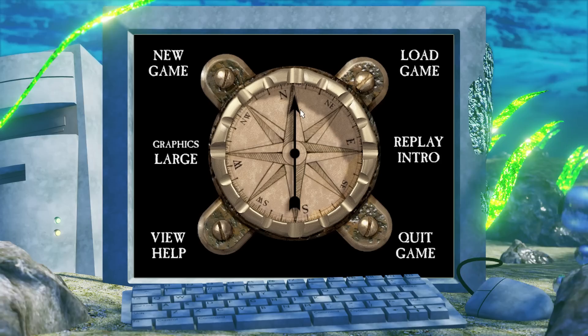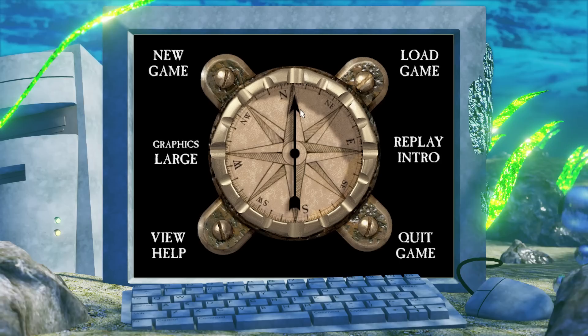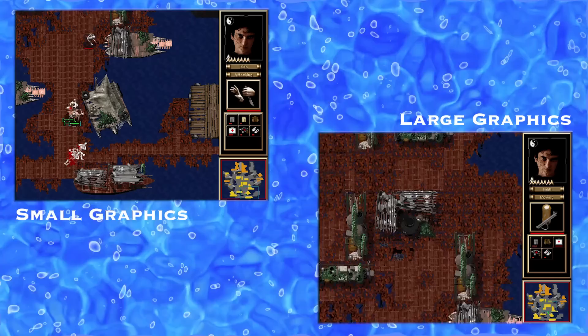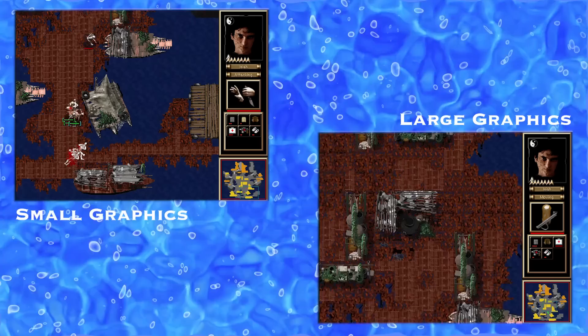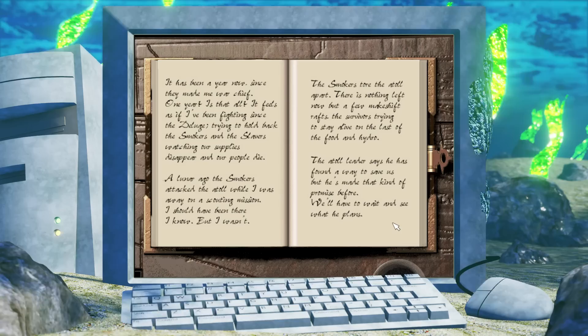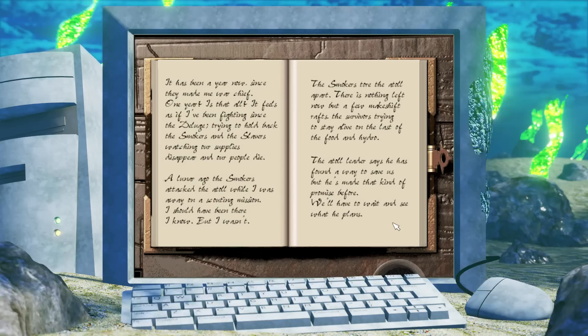Progressing past the opening, we arrive at the top menu, which gives us familiar options plus a choice of large versus small graphics that adjusts the field of view — large being more zoomed in, small more zoomed out. I started my new adventure with the default large graphics on. Upon starting a new game, we are immediately presented with an open diary read through audio voiceover. These diary entries work alongside the live-action cutscenes to tell the game's narrative.